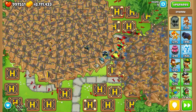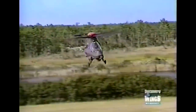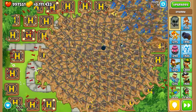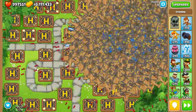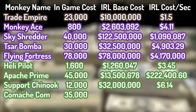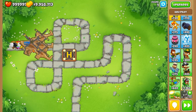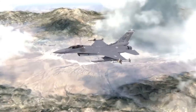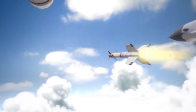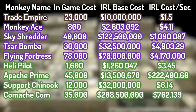To conclude the helicopter section, the Comanche Commander is up next with a base in-game cost of $35,000 cash. The Boeing RAH-66 Comanche helicopter costs $70 million. The Comanche Commander's main selling point is its ability to summon three smaller helicopters — the Eurocopter Tiger at $46 million each, adding $138 million. Add the helipad and we get a base cost of $208.5 million. The Commander and Mini Comanches fire an average of two AIM-9 Sidewinder rockets each second at $381,069 each, giving a complete average cost per second of $762,139.